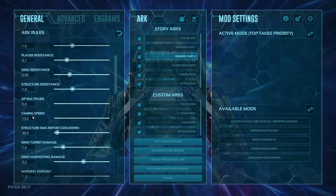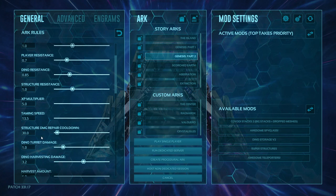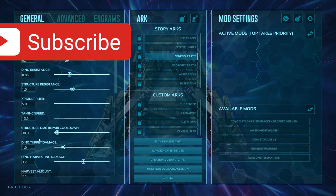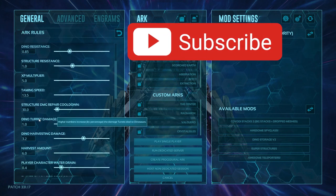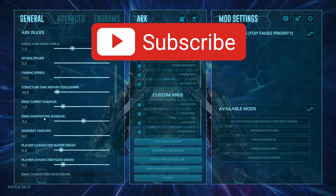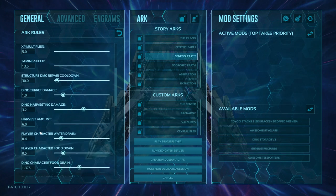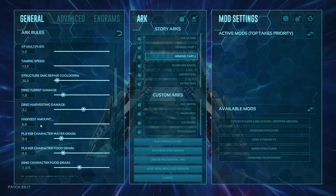Taming speed is a little backwards — the higher it goes the faster it tames, so there's less time for taming. Structure repair cooldown is in seconds: how long before you can repair the same structure again. Turret damage is specifically how much turrets deal to dinos. Dino harvesting damage is how much damage a dino does to a specific item — so the higher this is, the faster you'll harvest a metal node, for example, instead of taking two shots it might only take one.